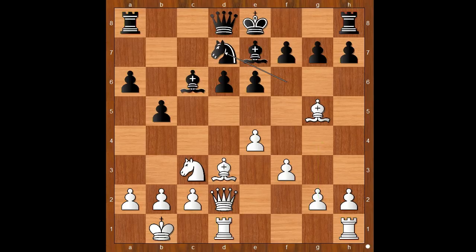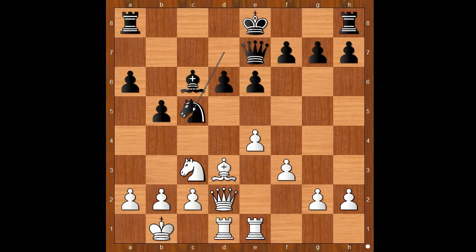Knight to d7, offering to trade the dark square bishops, and the offer was accepted. Bishop takes bishop, queen takes bishop, rook from h to e1, knight to c5, bishop to f1, threatening queen takes pawn on d6, defending the pawn on d6.